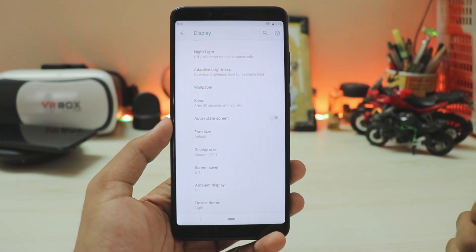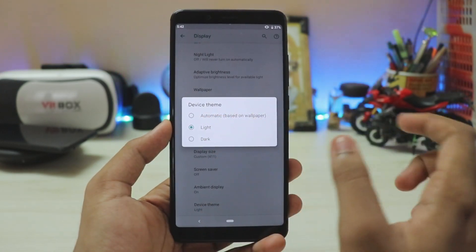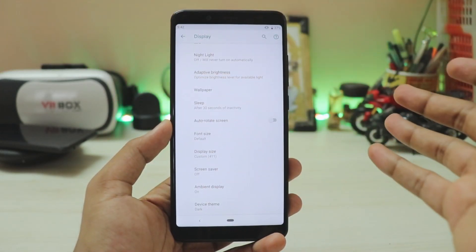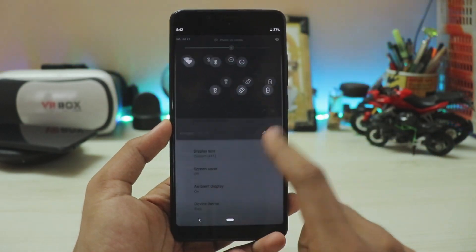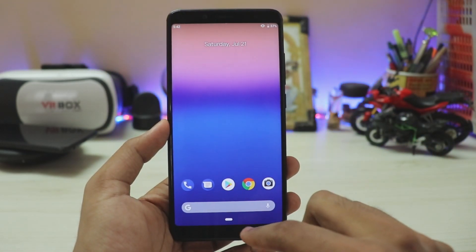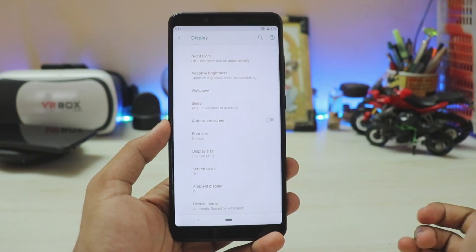Under Display > Advanced, there is a new option called Device Theme, similar to what was seen in LineageOS 15.1. It lets you choose automatic based on wallpaper (like Android 8.1), light, or dark. Setting it to dark changes the recent apps panel and launcher to dark, though it doesn't change the entire Android UI like LineageOS does — the Settings app, for example, doesn't turn dark. Still, it's pretty handy.